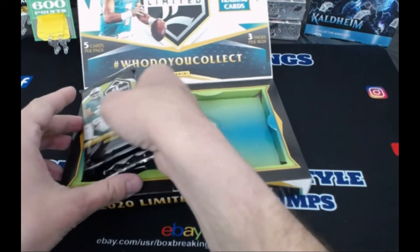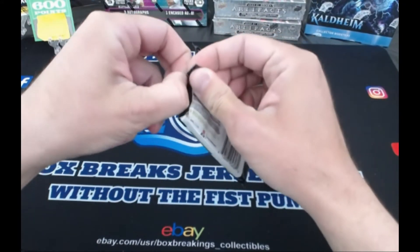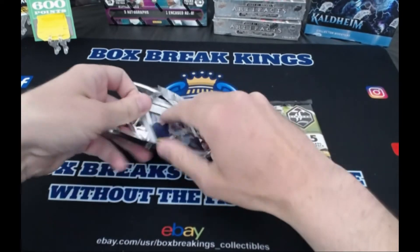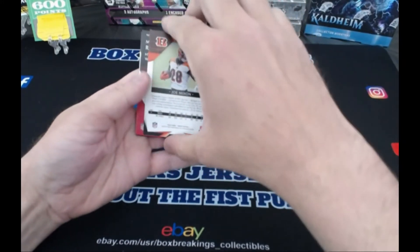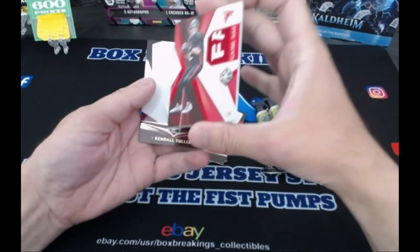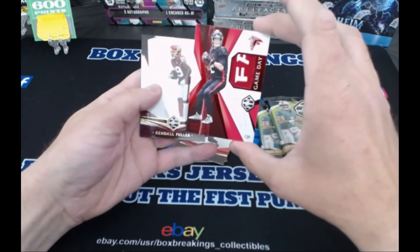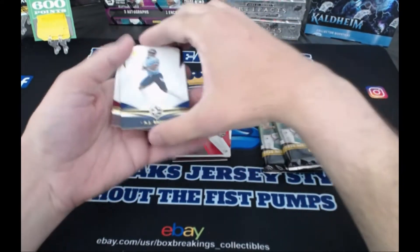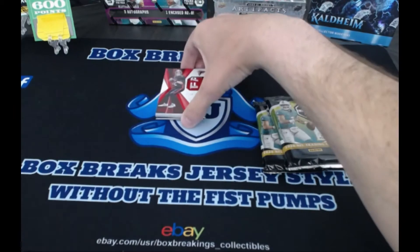First pack! This isn't my box - I watched Alex sit there and hand over the money. We got Rob Gronkowski. First hit - Joe Mixon, serial number 27 out of 49. Matt Ryan - nice, 10 out of 10! That's actually a sweet patch right there. The FA patch - I like that. Kendall Fuller and AJ Brown. Very nice patch. Look at that - 10 out of 10. That's a cool card, a nice looking card right there.